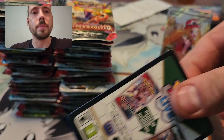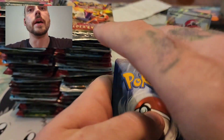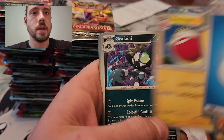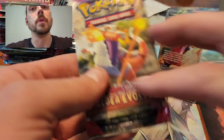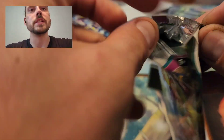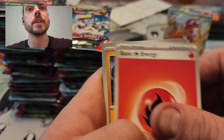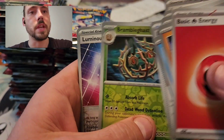Still hoping to get some hits from Paldea and Scarlet Violet Base too — there's lots of cards I need from Paldea still. I did pull a Special Illustration Rare from both sets out of one of those first two tins. I got the Quaquaval and the Great Tusk. There's definitely room to get some other pulls, but obviously the whole point of this is the Silver Tempest packs.